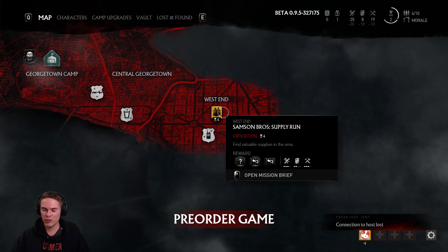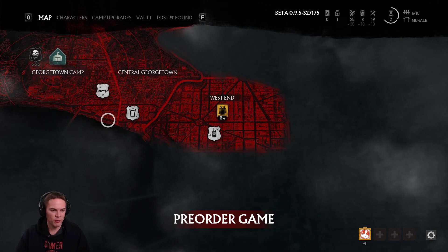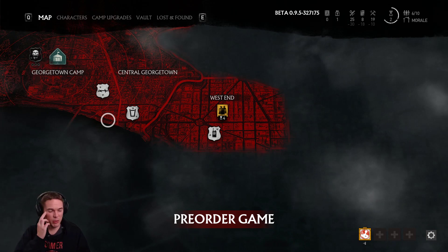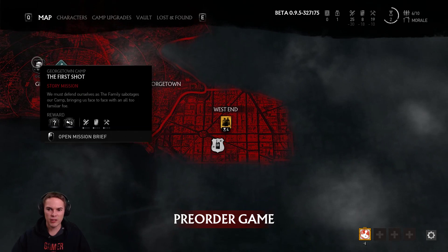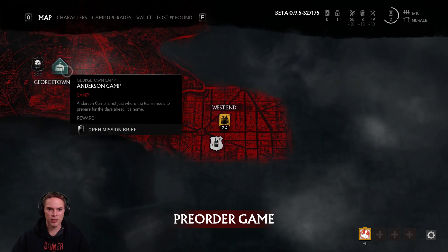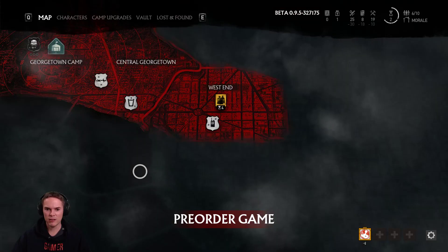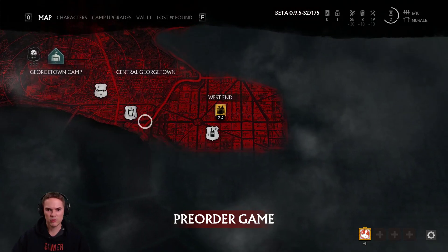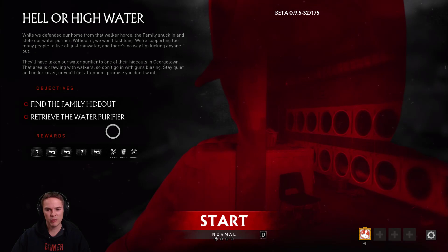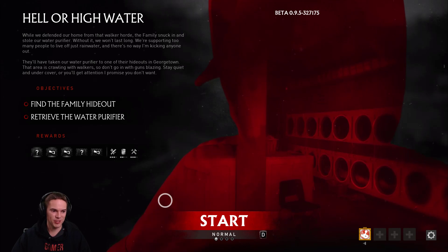Maybe I'll just leave them alone. Maybe this works like Payday 2 where whoever's hosting it can kick people out - which kind of sucks if you're there accepting random people in. It was a kick vote apparently. Let's try Worse Than Walkers instead. High Water - that was the mission, the water purifier. Find the family hideout and retrieve the water purifier. Someone said I got to go now - which is an awesome name by the way.